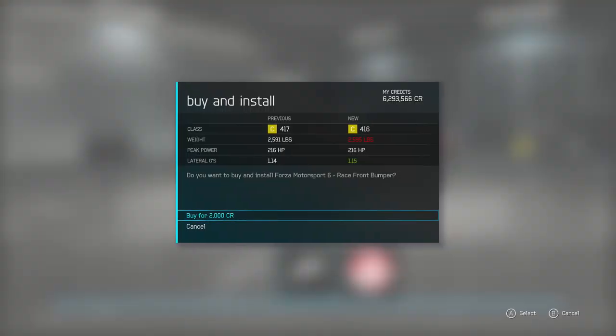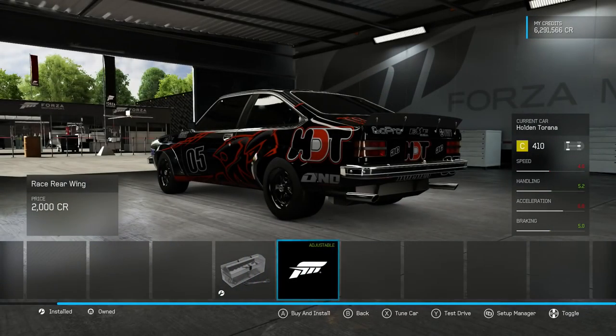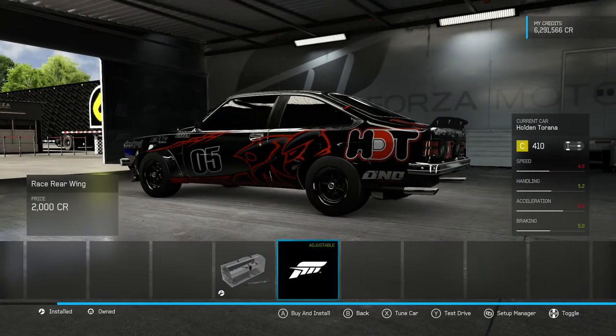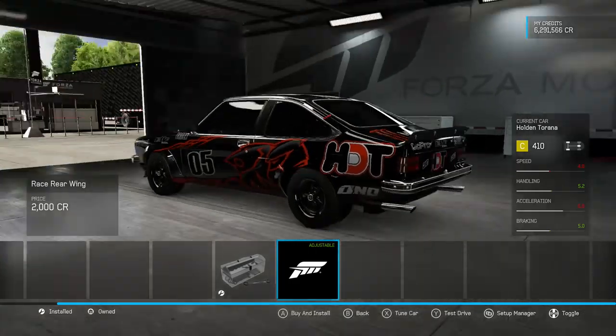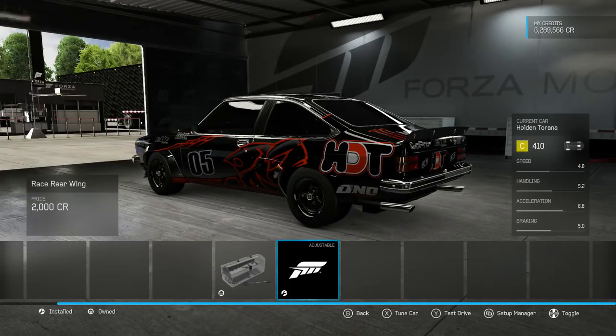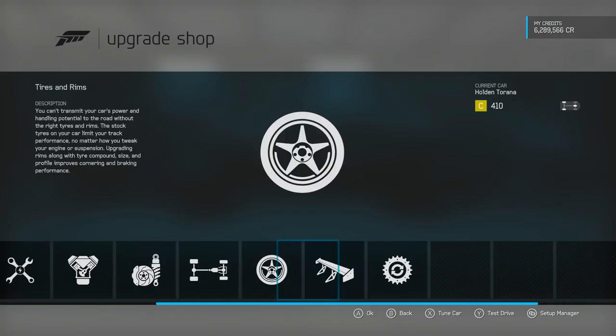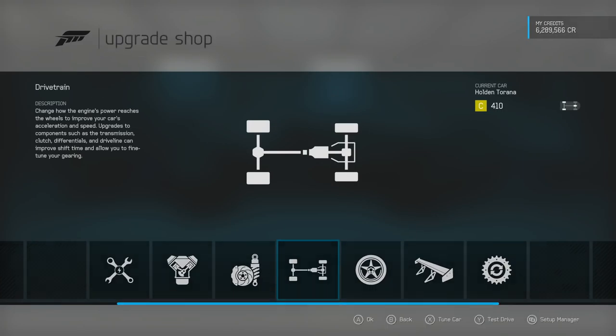We'll have the aero parts on the vehicle — wow, that drops the PI by a lot, which is actually kind of useful when building a car. The downside of aero parts is it reduces the vehicle's top speed and adds a tiny bit of weight, but that's irrelevant for what we're doing — we're taking it around an autocross course, so top speed just doesn't matter.